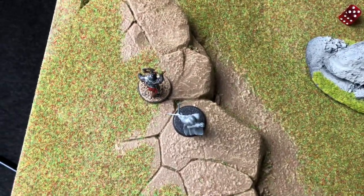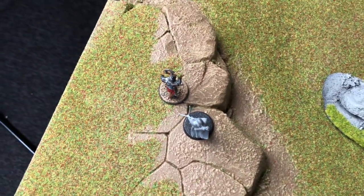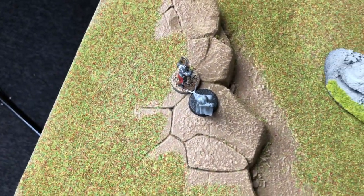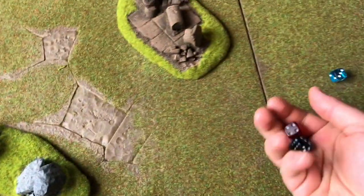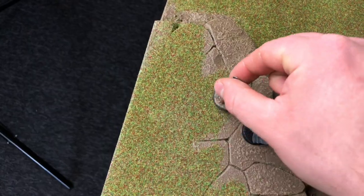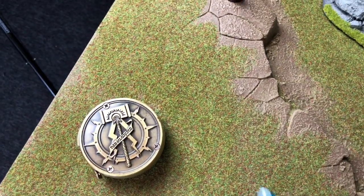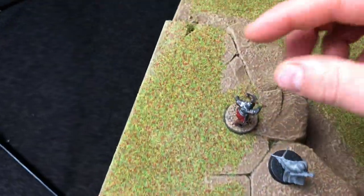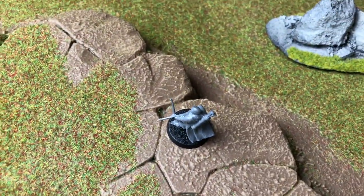We don't really need to roll priority now since they're simply in combat — we just resolve until someone wins. Rolling the duel: the good guy gets it. The Orc backs away, and rolling to wound on a 5-up — he gets a golden 6! The Orc is killed, leaving a single Warrior of Rohan victorious!